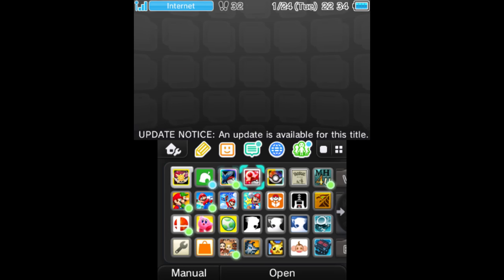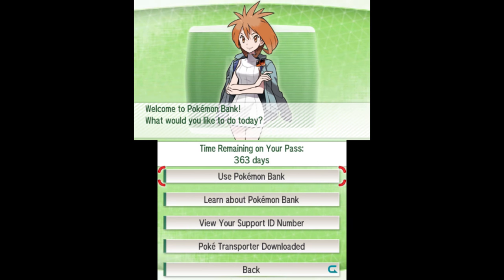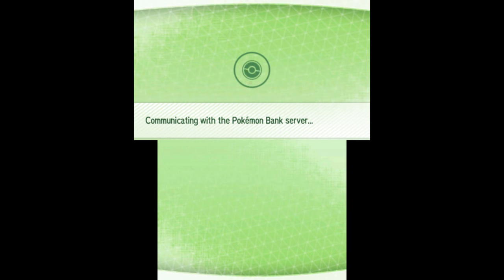Once you've downloaded Pokemon Bank from the eShop and paid your yearly subscription at $4.99, make sure you have Pokemon X, Y, Omega Ruby, or Alpha Sapphire on your 3DS.